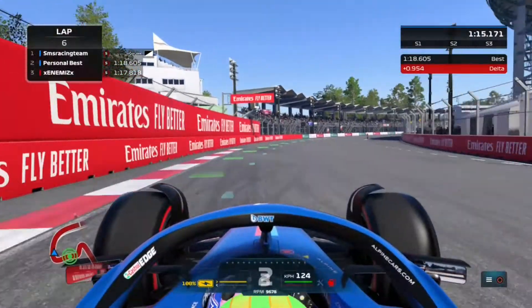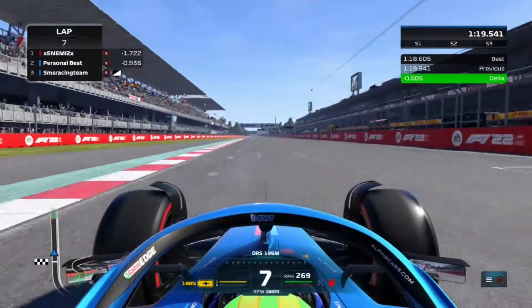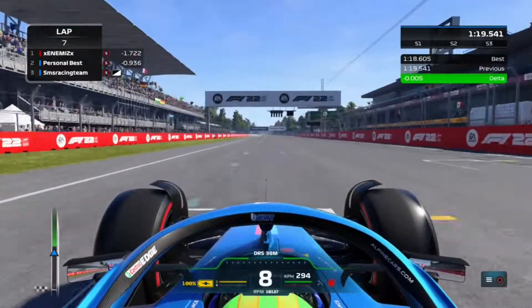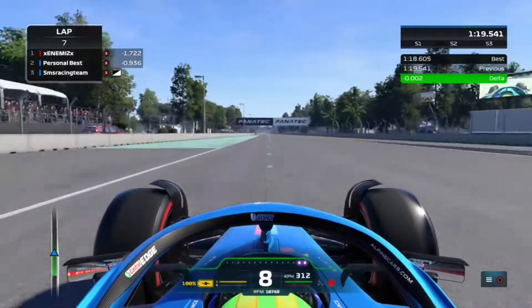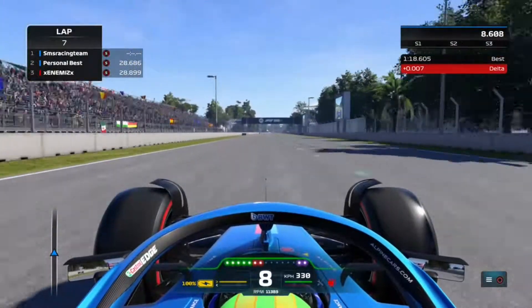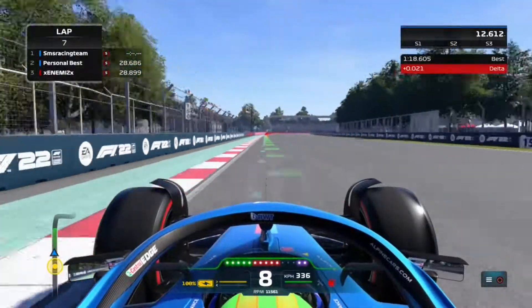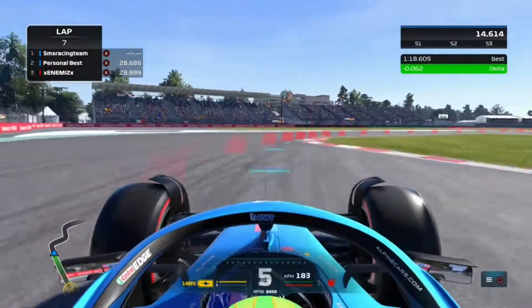Just about to finish the last corner and starting another flying lap here at Mexico City. Going as fast as possible onto the straight, opening DRS towards turn 1 and braking as late as possible. And try to avoid cutting the inside curve to get an invalid lap time, as we don't really want to do that.